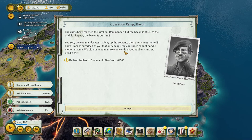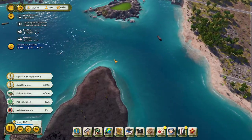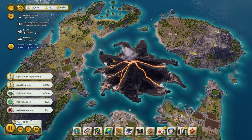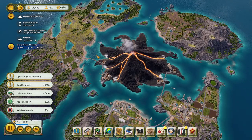The chefs have reached the kitchen, Commander, but the bacon is stuck to the griddle. Repeat — the bacon is burning! The commander was leaving. Their shoes melted. I'm surprised as you that our Tropican shoes cannot handle molten magma. We clearly need to make some vulcanized rubber — we need it fast. Deliver rubber. We could import it, but I'm betting there's a place on this enormous island where we can actually plant rubber plants.